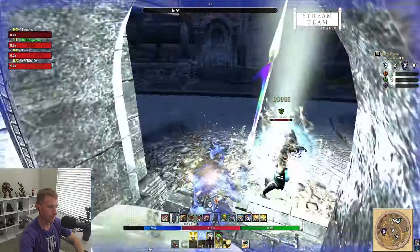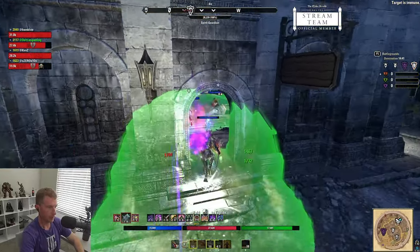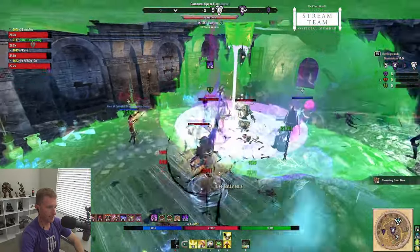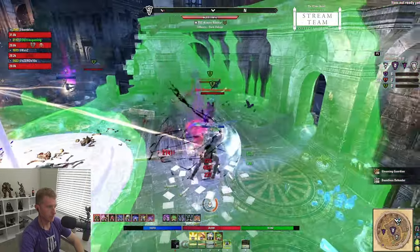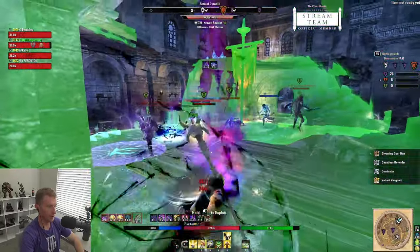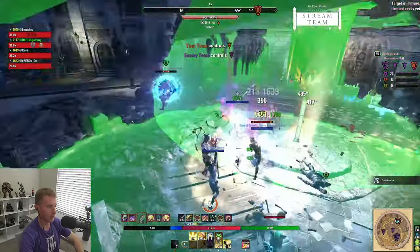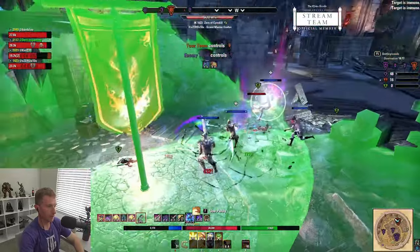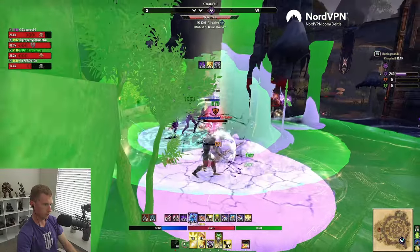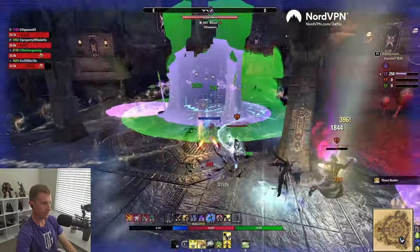I'd highly recommend this for solo PvE, especially in arenas, if you want to blow through content — Major Berserk and Major Courage are incredibly strong, particularly on a gap-closer class like Magplar that doesn't rely solely on speed for survivability. Combined with Iron's Blood, note that the snares don't stack with each other, so you won't be 90% snared. You'll see a big reduction in movement speed but can easily counter it with Major Expedition and a couple Swift traits.